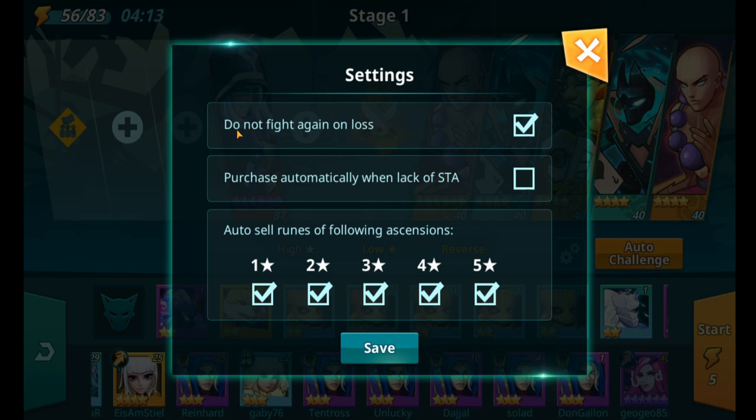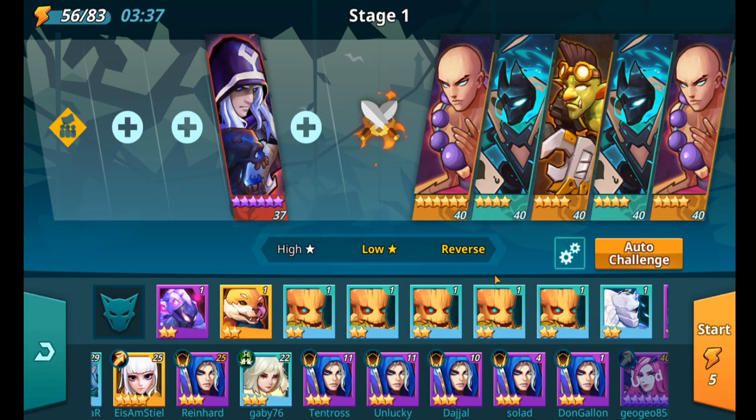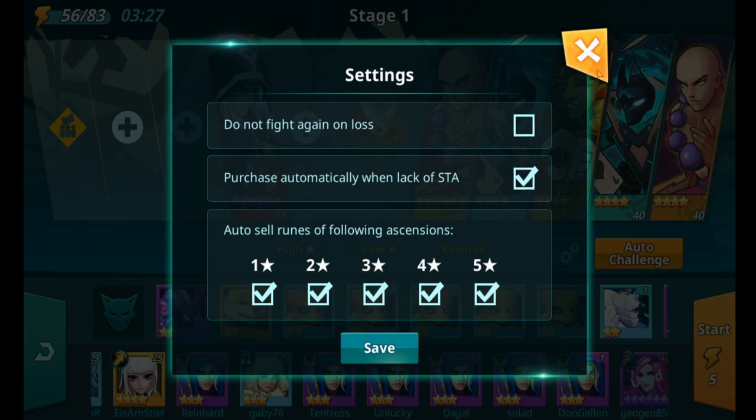They've also fixed the 'Do not fight again on loss' button. Before, if you unticked that and clicked Auto Challenge, losing would stop the battles - you had to tick it to have the opposite effect. Now they've sorted it so you just leave that off to continue your battles if you're going to lose. That addition is pretty nice, especially since we're going to be doing a lot of grinding and having auto-stamina renewal is great.